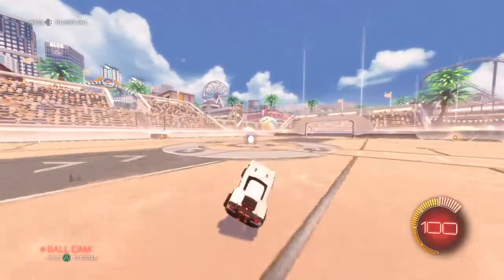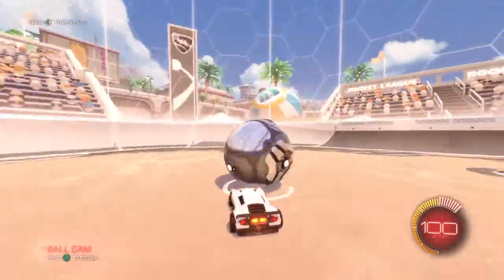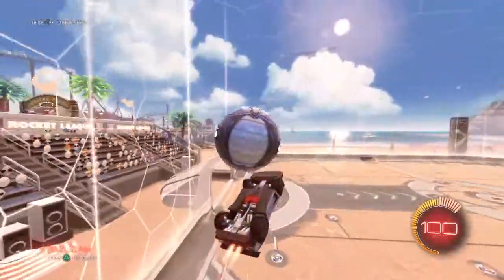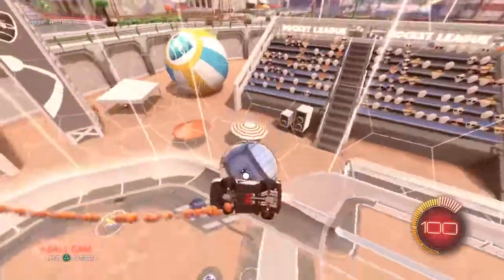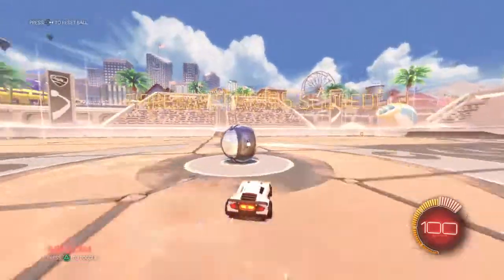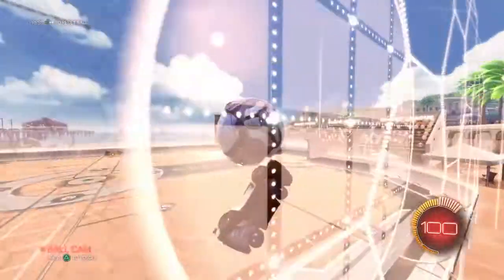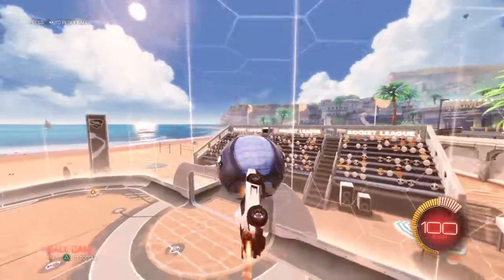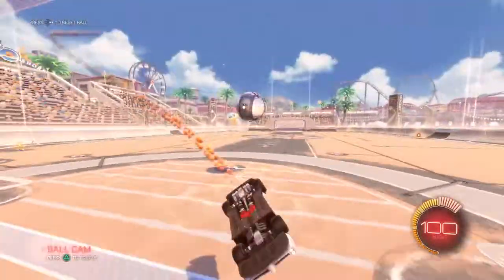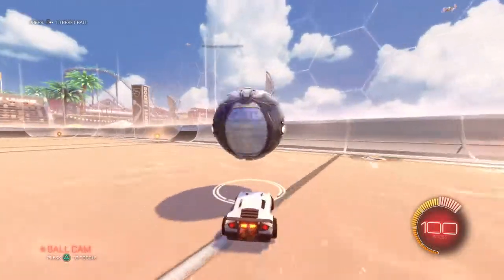From the corner it's kind of different — it's really tough because you have to get around the ball in the air. You kind of have to get around the ball and then tap it in. It's really hard, but with the side ball it's a lot easier to get around it and push it towards the net. That's how to air dribble basically.